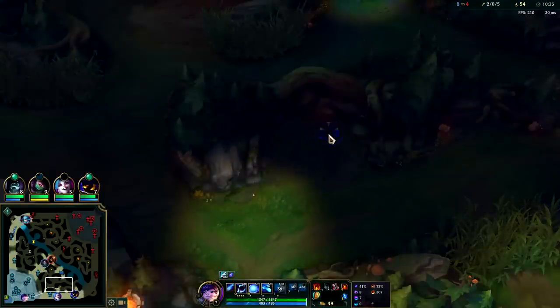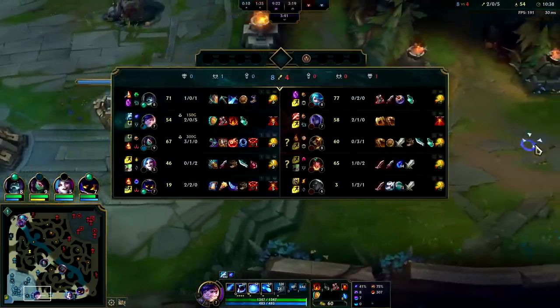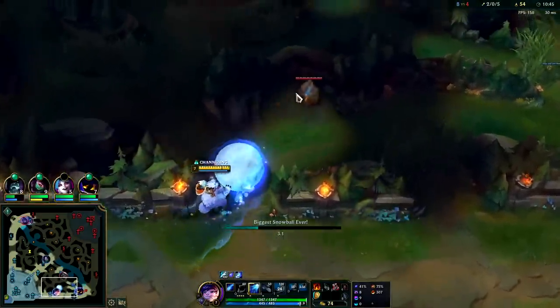I imagine we're gonna start dying in teamfights — they have a lot of damage on their team. If I get hit by Senna's snare I'm definitely gonna die. Phase Rush only helps you get out of slows. Senna's deep in our jungle — what a little stinker.